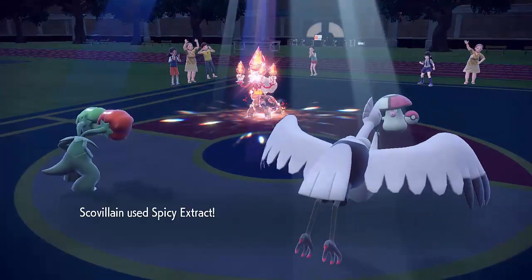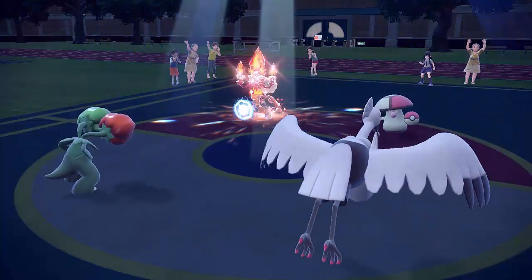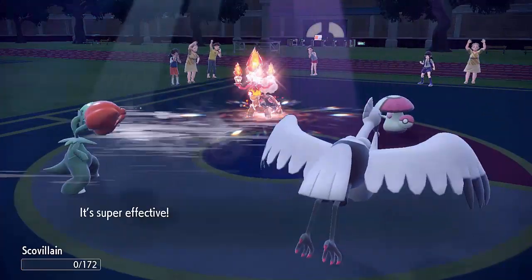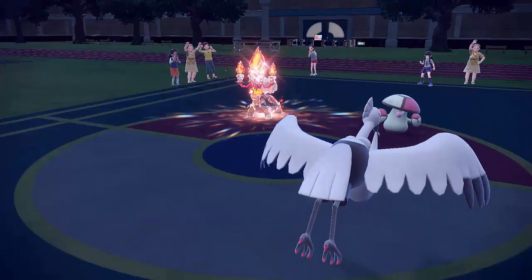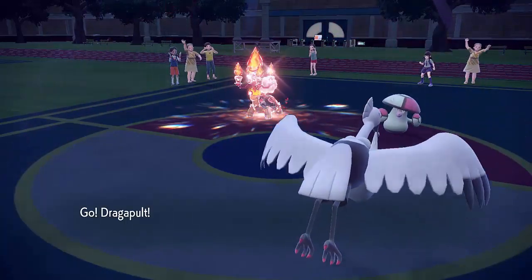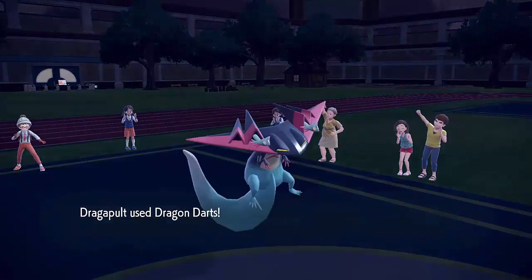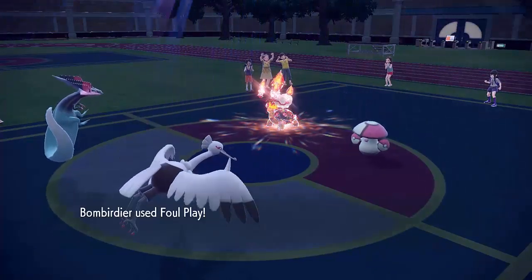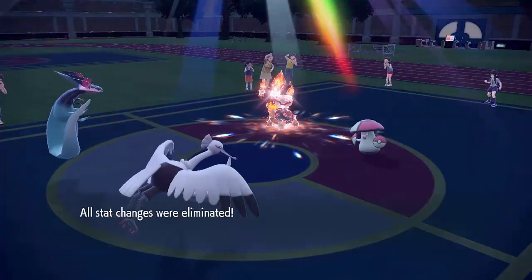I target down the Torkoal but unfortunately that wasn't really the play because they do a really good Protect here. I wasn't sure what kind of Torkoal it was — it could have been a Choice Specs item. It would have done more damage so maybe I should have known my calcs a little bit better. I think I would have probably taken it out with a Spicy Extract Foul Play there, so the Protect was really great and they're able to take out my Scovillain. The Foul Play will definitely not be as strong an option going forward. I bring in my last Pokémon, Dragapult, but I'm not able to Spicy Extract it here. I go for Dragon Darts because I need to get damage on that Amoonguss — I want to take it out before the Taunt wears off. Foul Play is not doing very much damage there but if a Spicy Extract had gone into that Torkoal it would have been a completely different story.